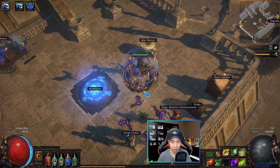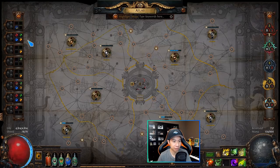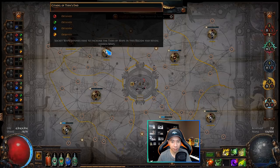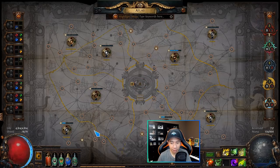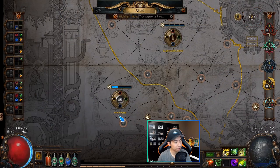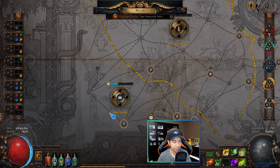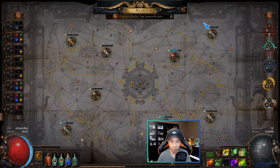After getting your first watchstone you can house it in storage or immediately socket it into a map region. Then you have to do the other three corners: progress to New Vastir, run maps there until a Conqueror spawns and kill it, then go to Lira Arthain in the bottom right, and then Lex Ejoris. After completing all four corners, you'll have four watchstones, and from that point Conquerors can spawn anywhere in any of the eight map regions.